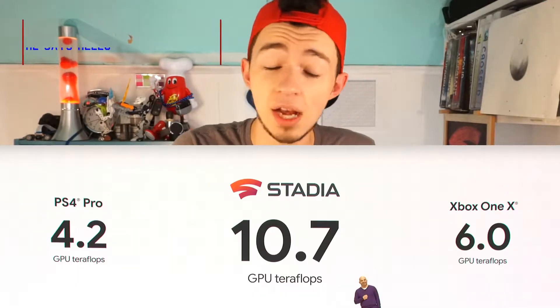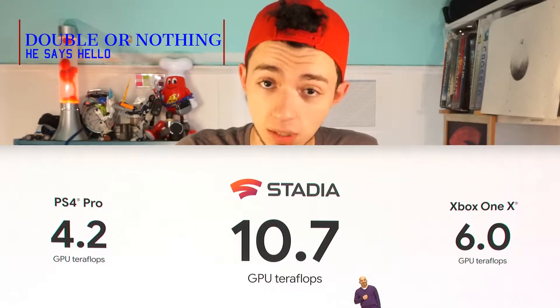The specifications are pretty solid, giving you 16 gigabytes of RAM, and as far as we know, unlimited storage. It offers 10.7 teraflops of GPU power, which is an insane amount — they actually compared this to the current Xbox and PlayStation 4 and showed that Stadia holds more GPU power than both combined. Stadia is running off an Intel 2.7 gigahertz processor with a combined 9.5 megabytes of L2 and L3 cache. The data rate for 720p at 60 frames per second with stereo sound is 10 megabits per second, and you're going to want to remember that for a little later.